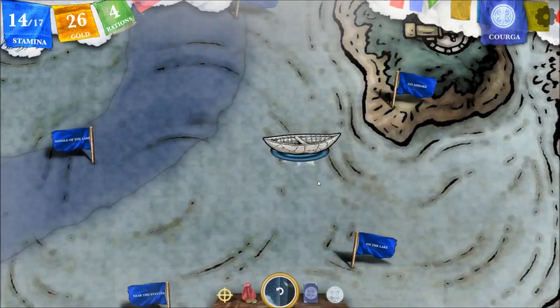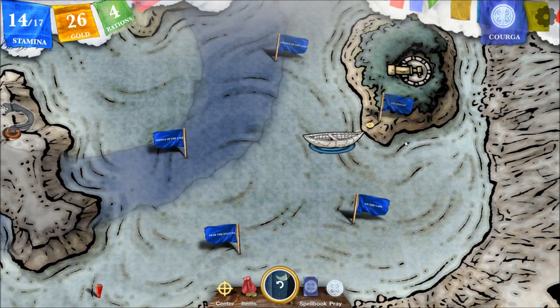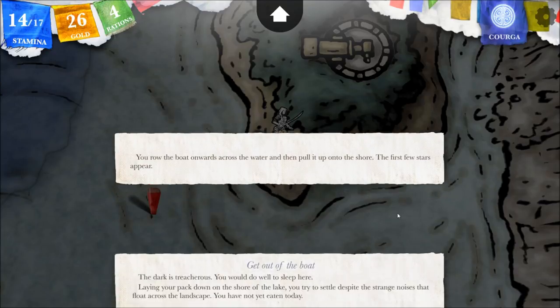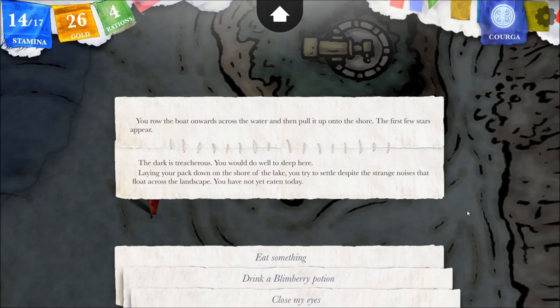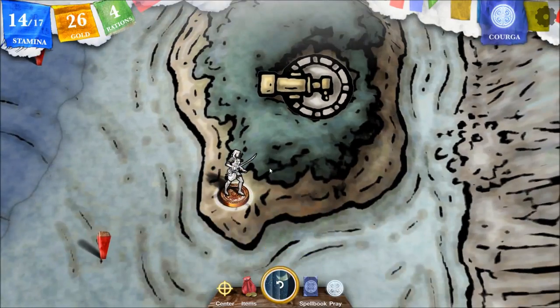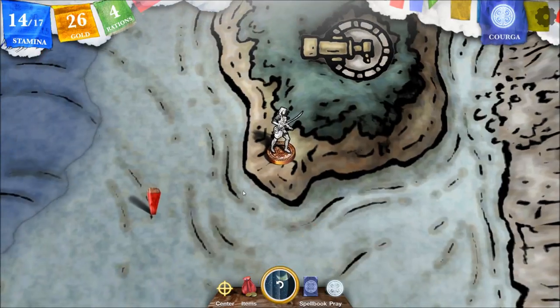You've come within reach of a low island. You row the boat onwards and then pull it up to the shore. The first few stars appear. The dark is treacherous - you would do well to sleep here. Laying your pack down on the shore of the lake, you try to settle despite the strange noises that float across the landscape. You have not yet eaten today. The character model here is not to scale with the environment, so this may be an extremely thick and hard-to-cross forest - it might take a little more than two steps to get there.